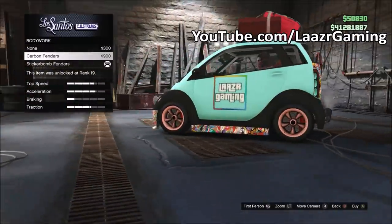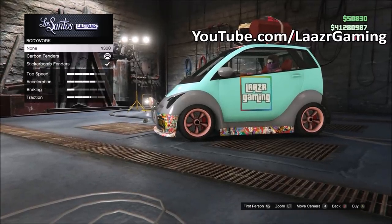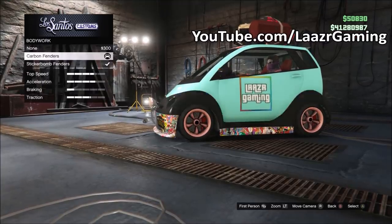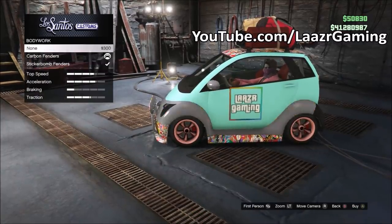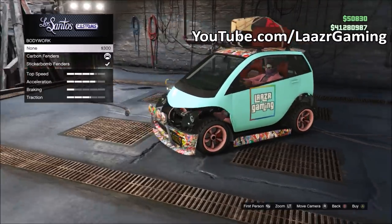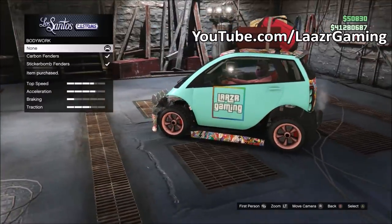Select the Carbon Fenders. Once you've selected the Carbon Fenders, simply scroll between Stock and the Sticker Bomb fenders — between the top option and the bottom option. Flick between them quickly as you can see me doing on screen, and when you land on Stock it should turn invisible. Once it turns invisible, simply select Stock — now you have an invisible bodywork.